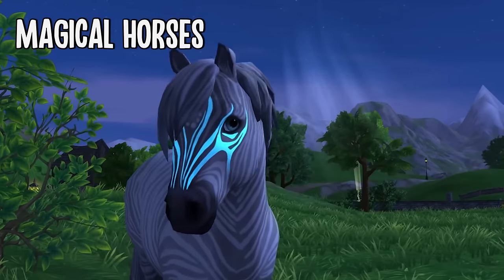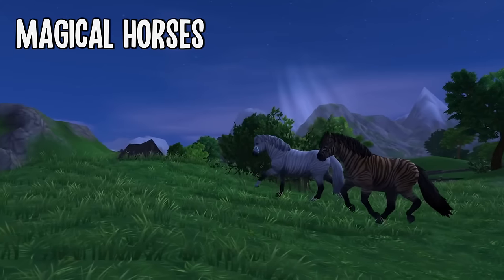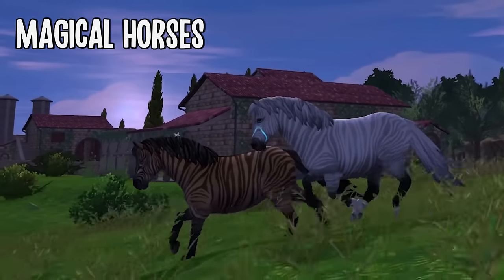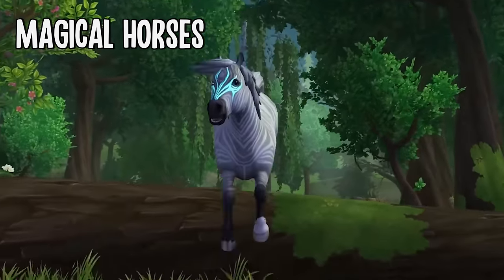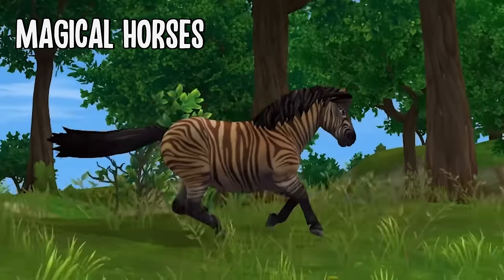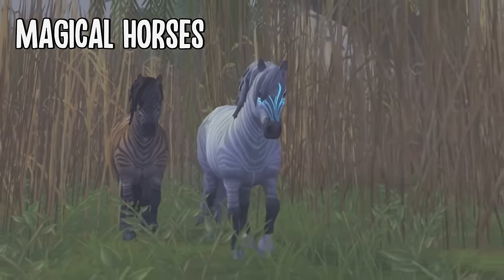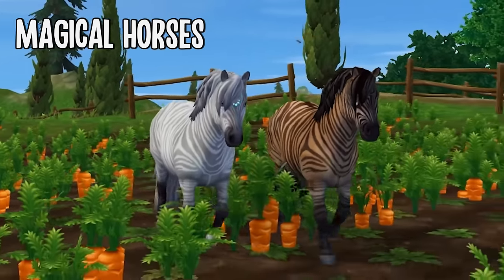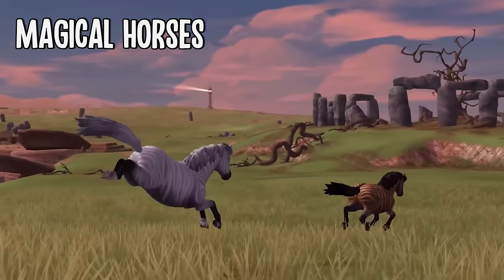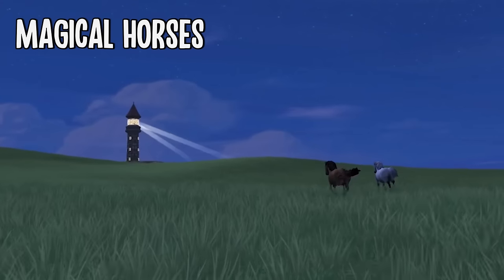Now we have some magical horses that are not available all year but only for special events, with a few exceptions. The best thing about magical horses is that they come with two different coat colors — the magical one and the regular one — so you kind of get a two-in-one deal. Last year Star Stable lowered all of their prices, so if you're looking for a horse with two coat colors for a lower price, look no further than these magical horses.